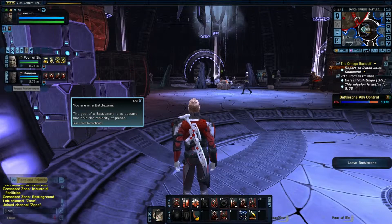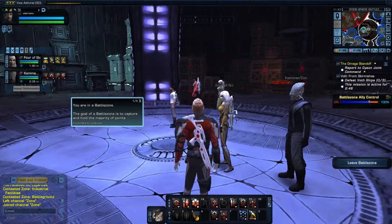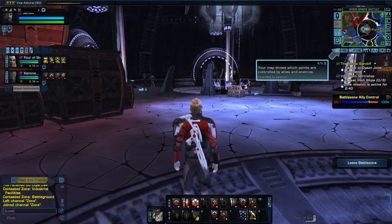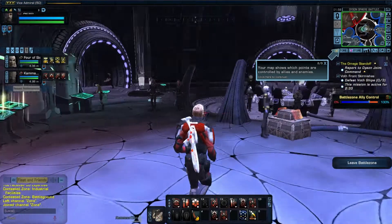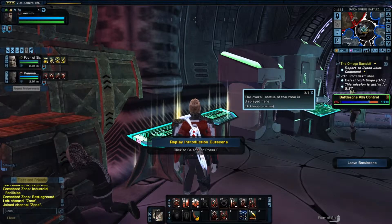Okay, we are playing. We have a Borg and we have a Jemadar. You're in the battle zone - the goal of the battle zone is to capture and hold the majority of points, which you saw in the intro. Your map shows which points are controlled by allies and enemies. The overall status of the zone is displayed here.